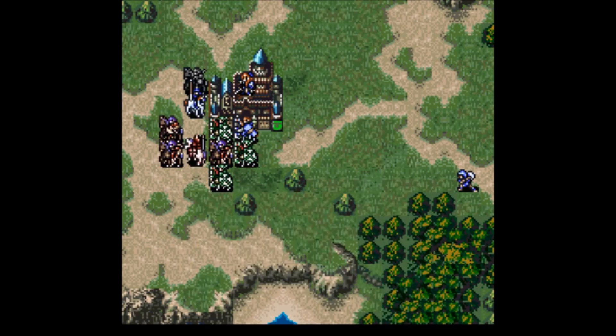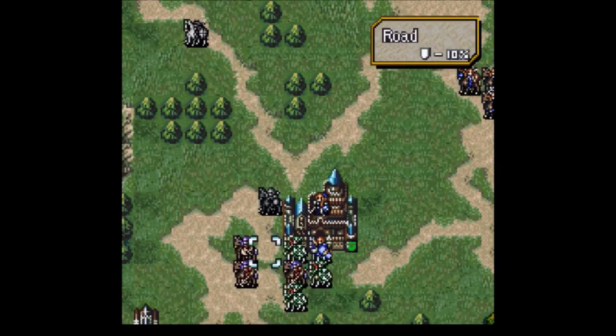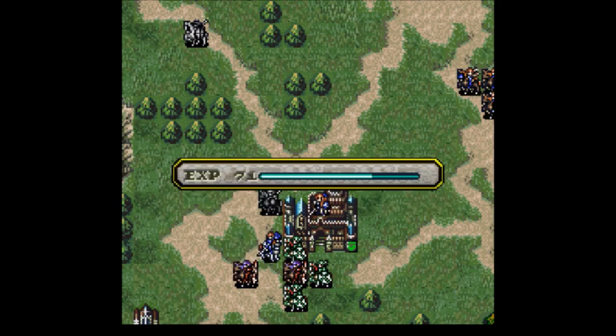We want Quan to kill the boss Elliot, because he drops the Silver Lance, which only Quan can use right now. The Silver Lance is one of the strongest lances in the game and serves as a much-needed damage boost to Quan.